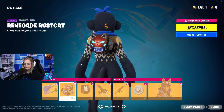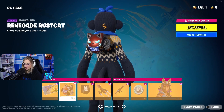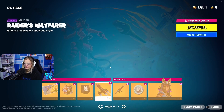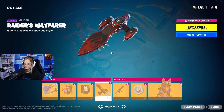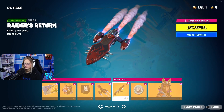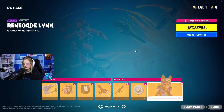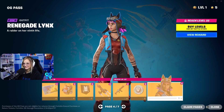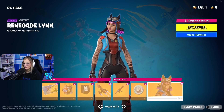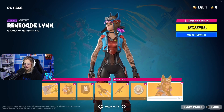Loading screen. Renegade Rust Cat — every scavenger's best friend. That's kind of cool. Banner icon — that's what it's called. Glider. Wrap. Some V-Bucks. And a new skin: Renegade Lynx. So that's like combining two skins together — the Renegade Raider and the Lynx. I think it's just called Lynx, I don't remember though.